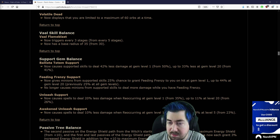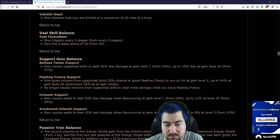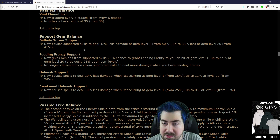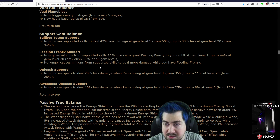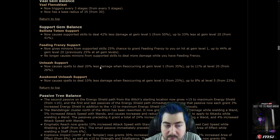I'm very, very surprised Vaal Molten Shell is not in here. But that's good for me as a hardcore player, so I'm happy with that. Ballista Totem support now causes supporting skills to deal 42% less damage at level 1 from 50%, and up to 33% less damage at gem level 20 from 41%.